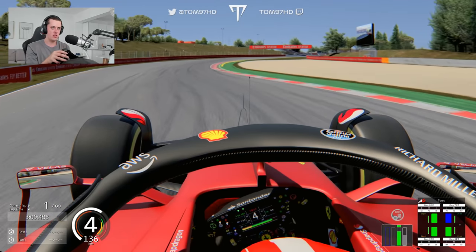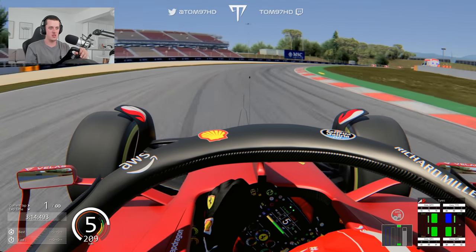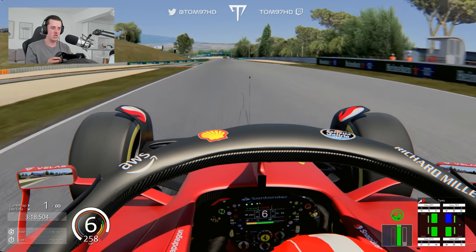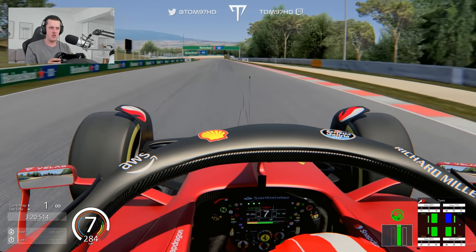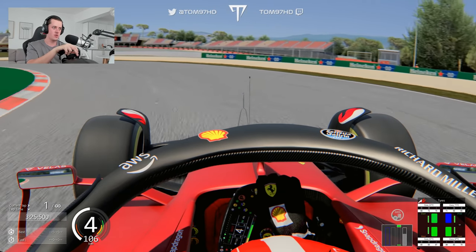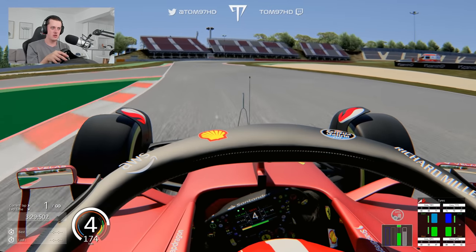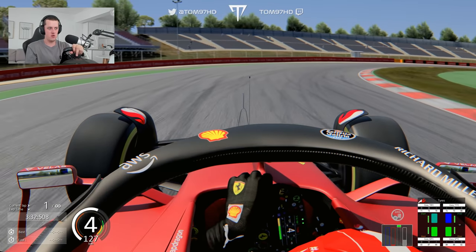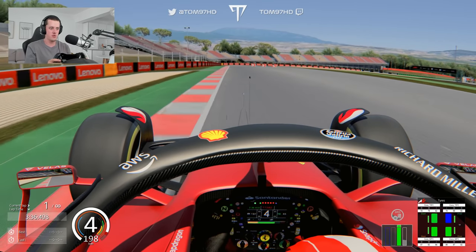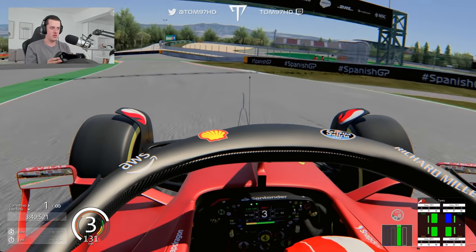Carlos Sainz was P3 in his home Grand Prix qualifying. The talk of the town this weekend, besides the multiple upgrades, is Mercedes. They've taken a pretty big step forward — you can tell they're definitely a bit closer to Ferrari. We're going to try and set a banker on these medium tyres, which aren't usually the best, but we'll see what we can do. Then we'll start to work our way down on the lap time chart and see how close we can get.